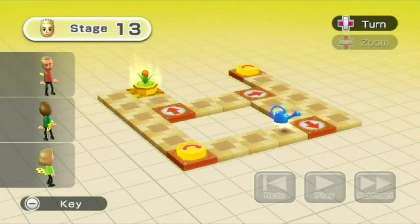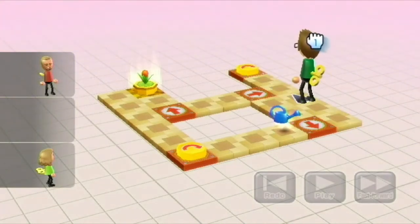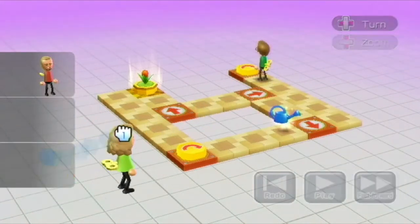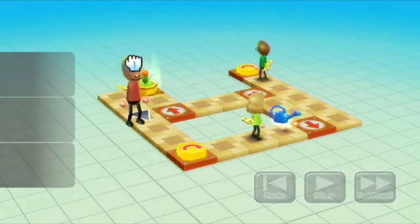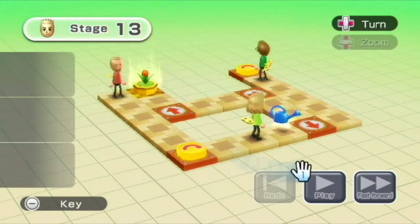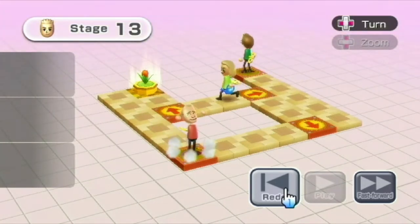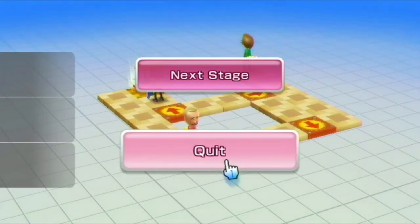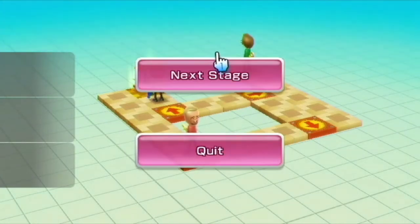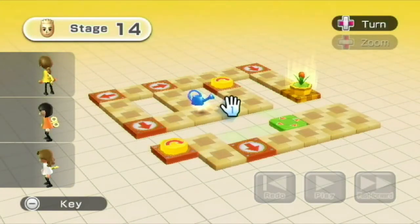When you have a big layout, you have the zoom option. This guy obviously goes here. I don't know how quickly he has to go, but that should do it. There we go. He's smiling like Clint Eastwood — almost, not really. Stage 14! We're about halfway there. This is going by a bit quicker than I thought it would.